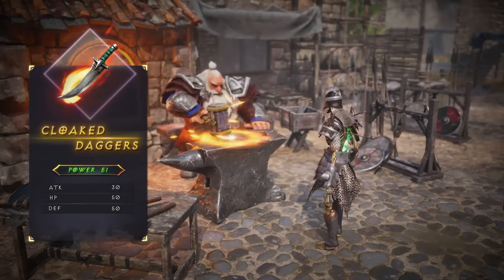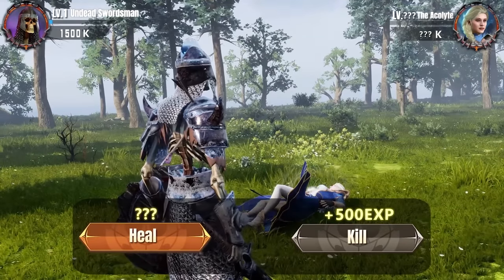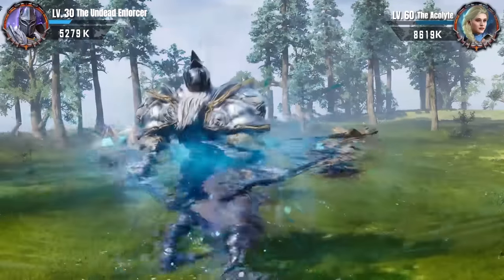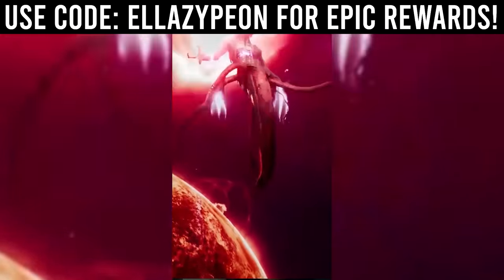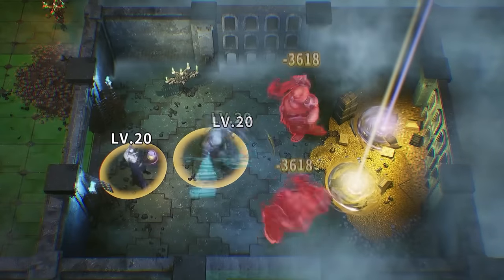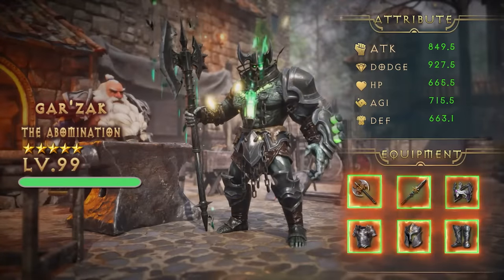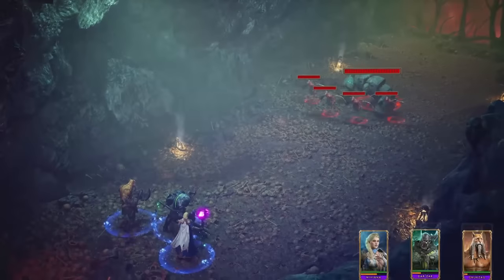Everlegion is a 3D idol RPG hero collect with over 100 unique heroes across seven different factions. This game's completely free to play, receives regular updates and it's the perfect game to play stress free anytime anywhere. You'll also receive 25 free summons just by completing the tutorial and the first 100 players using my code ELLAZYPEON get epic rewards. Character models in Everlegion are highly detailed and each character has their own unique story, battle effects and abilities.